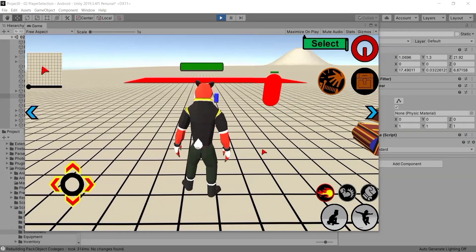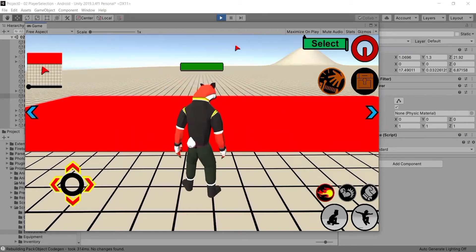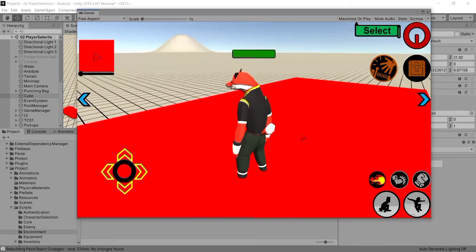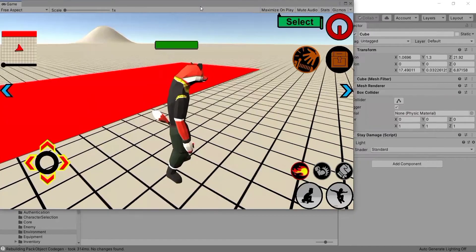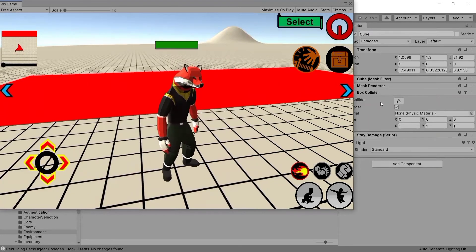Hey guys, what's up, this is AJ, welcome back to another video. One of the comments I got recently was how to add a lava pit where the player takes damage in certain intervals using OnTriggerStay. This cube flattened out is going to represent a lava pit, and we're going to make the character take damage at particular intervals using the Box Collider trigger, which I have set to true.